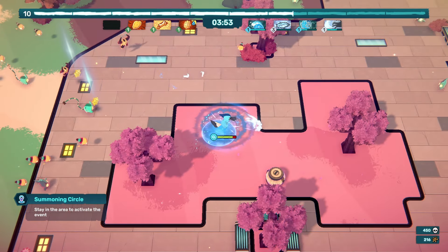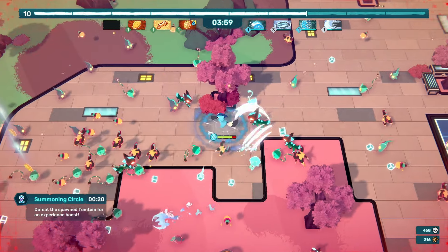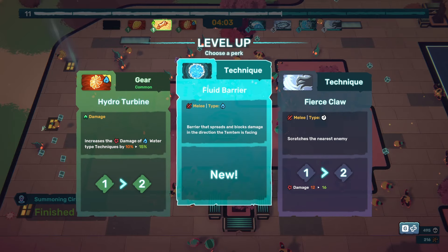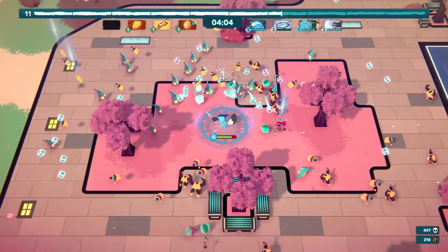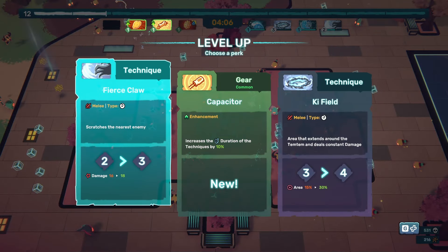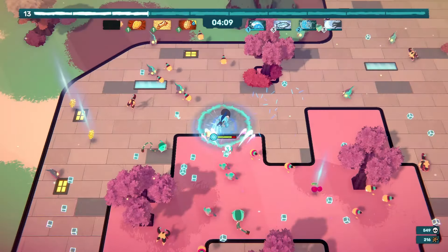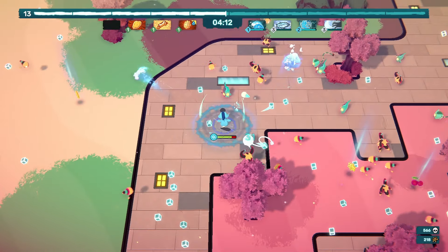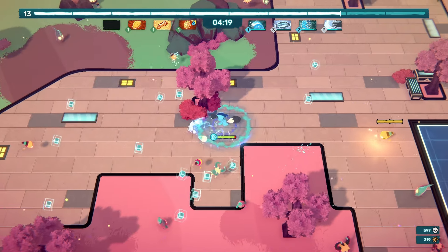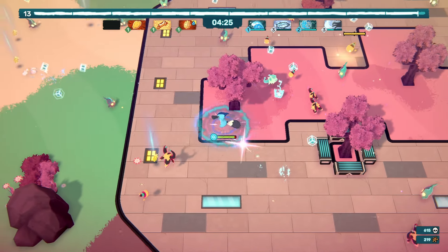We need to defeat the opposing Temtems — it's these guys over here so we just need to kill all of them. There aren't that many. We're going to grab our Fierce Claw upgrade and increase it — go to level 3. We're getting a ton of XP from this which is fantastic. We finished the event already and killed all those monsters quite quickly. It gave us a lot of XP so we're in a really really strong position.